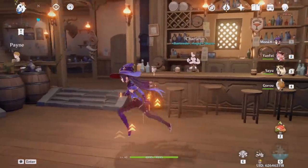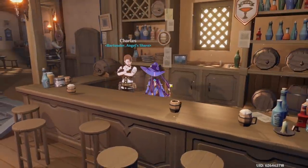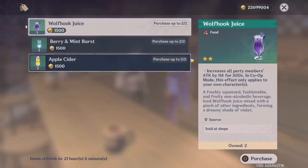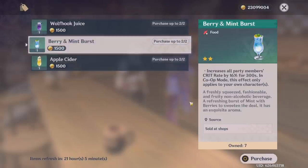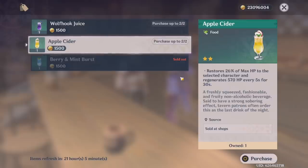Here's another hidden NPC you might not know about. If you go to the Angel's Share bar, located in Mondstadt, you may have come across it during a drink-mixing event. Talk to the NPC working behind the bar — he has options where you can buy drinks. There are three different types of drinks available. If you want extra attack-boosting food or healing items, come here if you don't want to cook. One drink in particular increases your crit rate, which is really helpful if you're going for one-shots or dealing a lot of world damage.